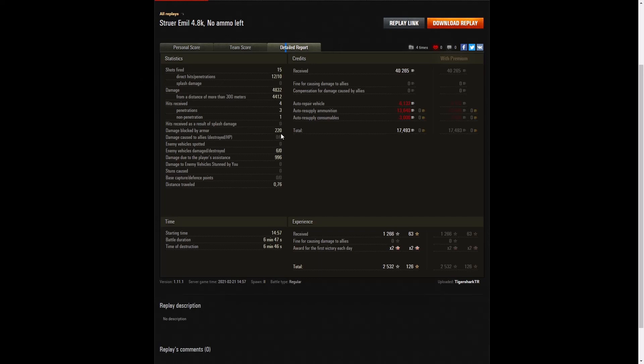With 15 degrees of gun depression, you can poke up in places where the enemy doesn't expect you and get maximum damage, then pull back down below the ridge line before they can hurt you. He also blocked 220 hit points when one round didn't penetrate. Six enemy vehicles were damaged, none killed, and 996 hit points of damage assistance. On a free-to-play account he earned 40,265 credits; after repair, ammunition, and consumables took away 17,493 credits, he picked up 1,266 base XP, times two for the first victory, for 2,532 experience points altogether — not bad for a six minutes and 46 second game.